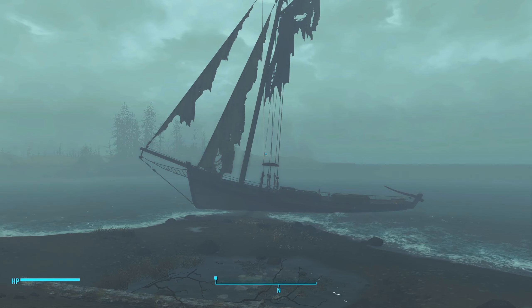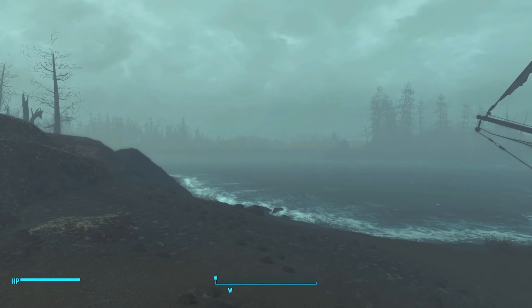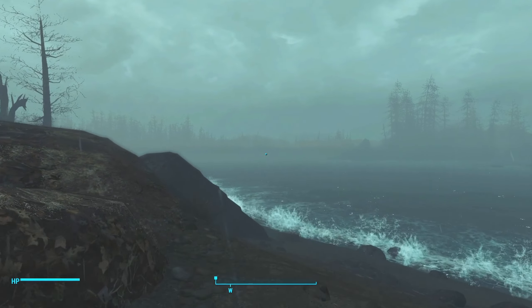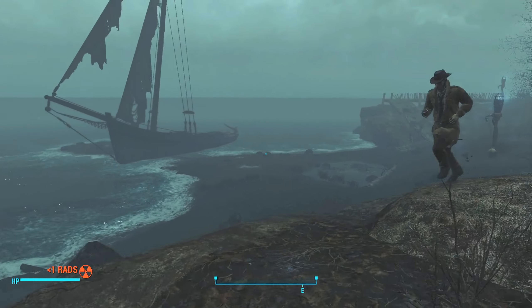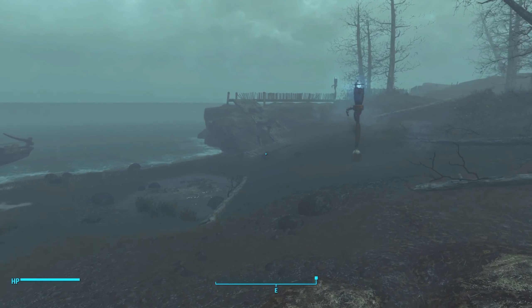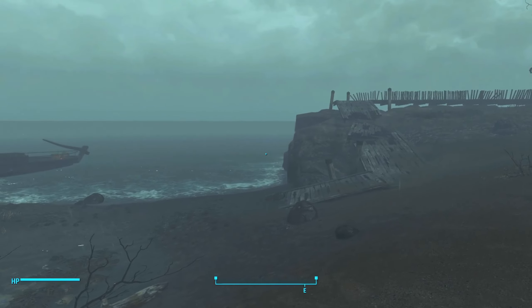Hello everybody, this is Mike Jr. Welcome back to Let's Play Fallout 4 Sarcastic Jerk Edition. In the last session we played a really poor version of Portal 3 - hopefully they get that going and make it look and feel a lot better. And then after we did that, we found out that apparently Dima has a kill switch for not only the Children of Atom, but for Far Harbor as well.